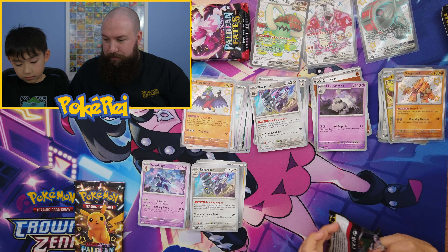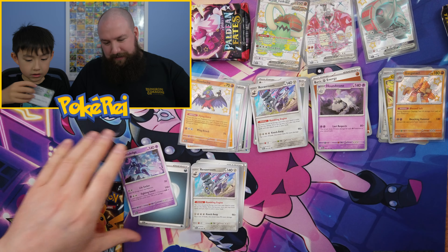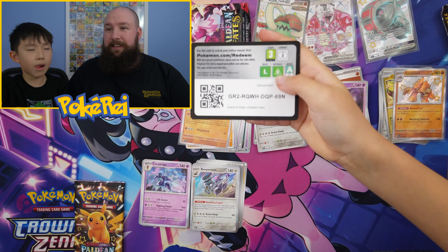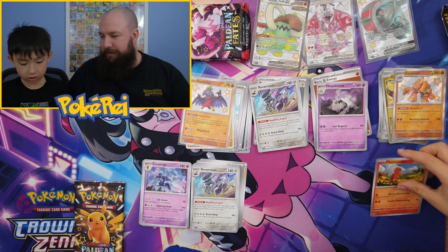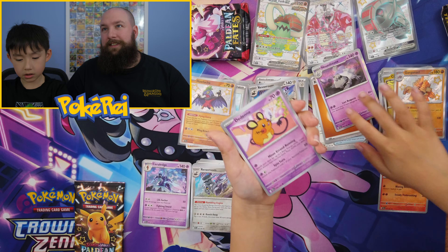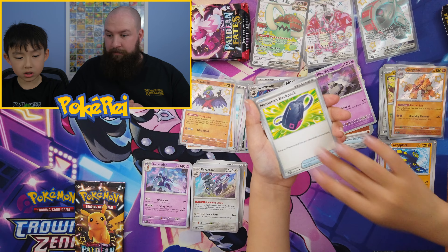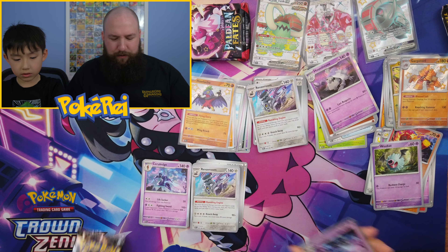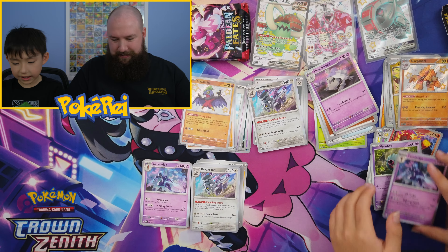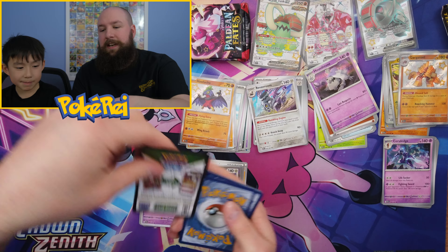Paldean Fates is known for having a lot of hits, but as always when other people seem to get loads of hits, we seem to get not much at all. And because the main set is like Shining Fates — it's very small, only 91 cards — we will get the same cards again and again.